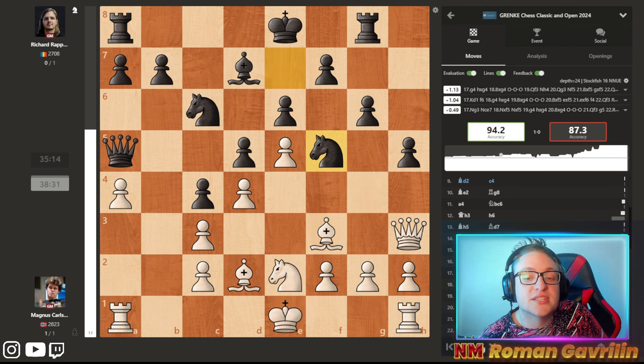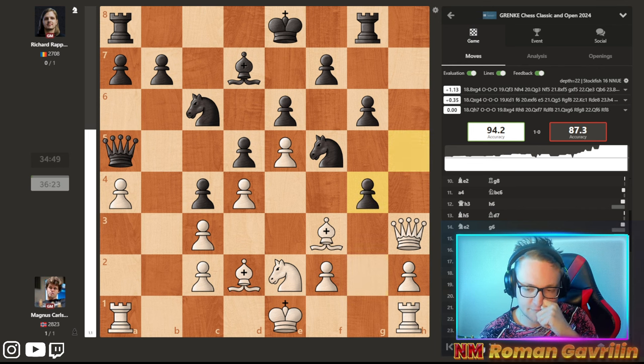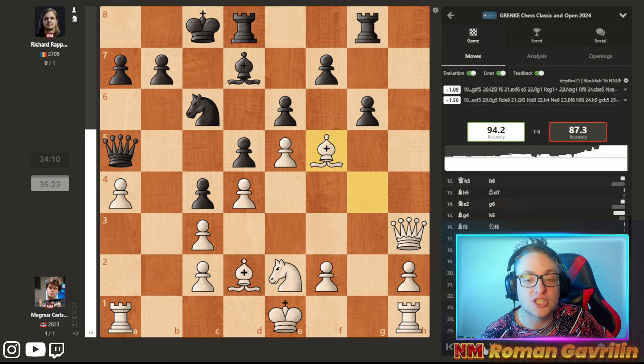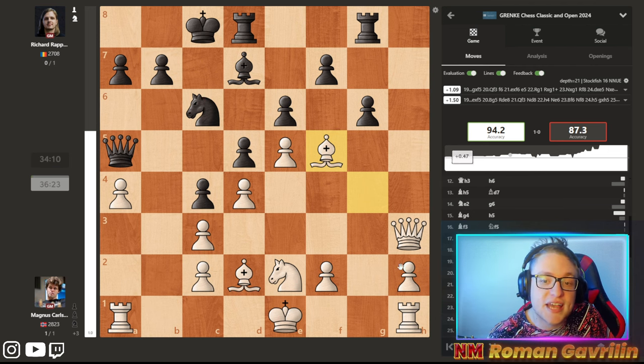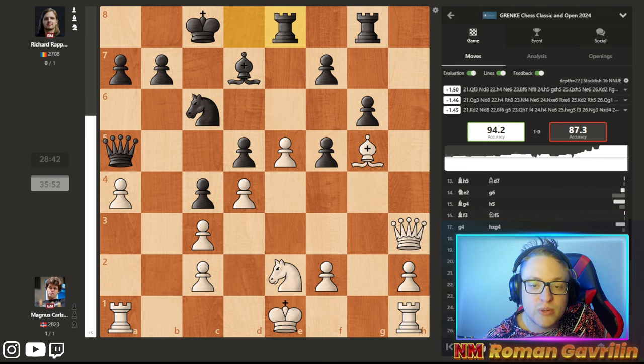Knight f5, and Magnus plays g4, which is the main line in this position. Hxg4, bishop g4, and after castle, bishop f5. Our commentators Trent Lawrence and Nana Dzagnidze said that a very unpleasant position comes for Richard, because these dark squares are insanely weak.